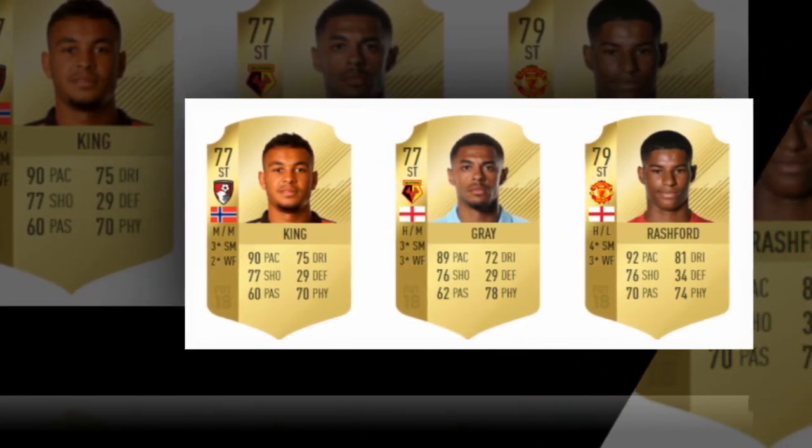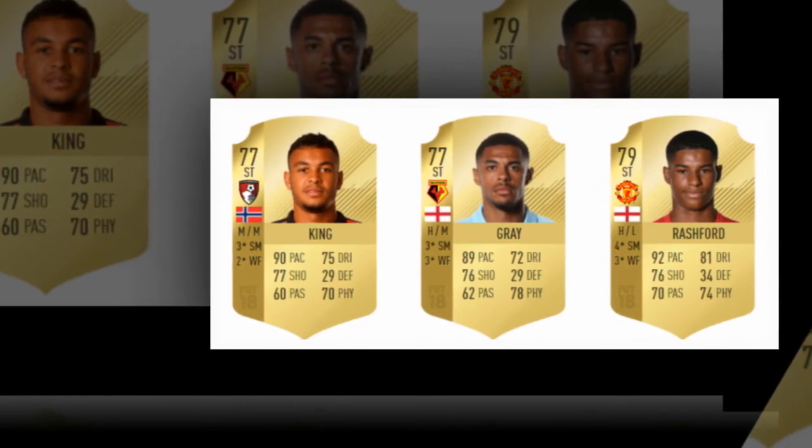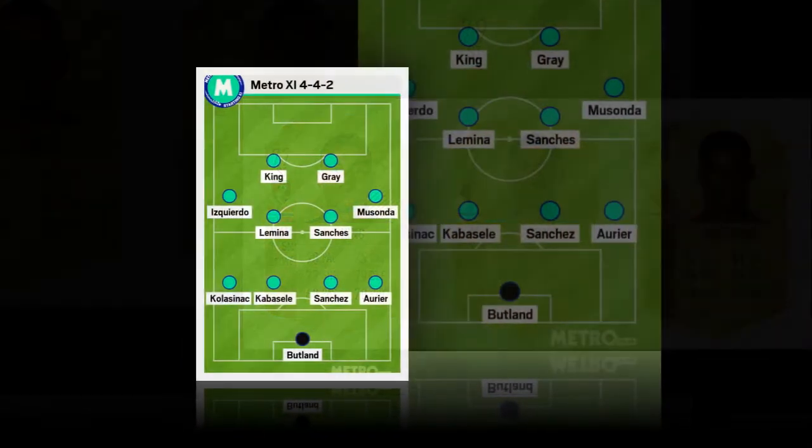On the opposite wing, Chelsea starlet Charlie Musanda is a must-have for a starter team — pace to burn and five-star skills to inject a little bit of fun into the line-up.